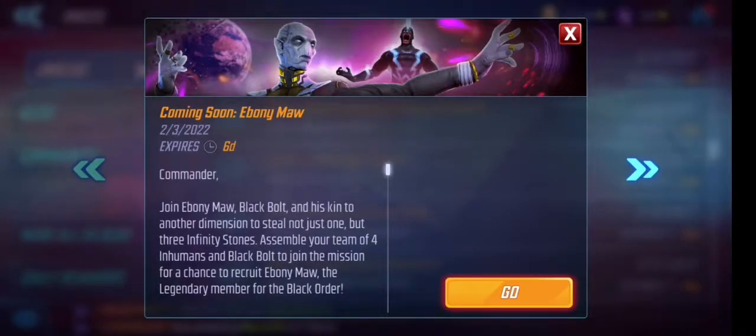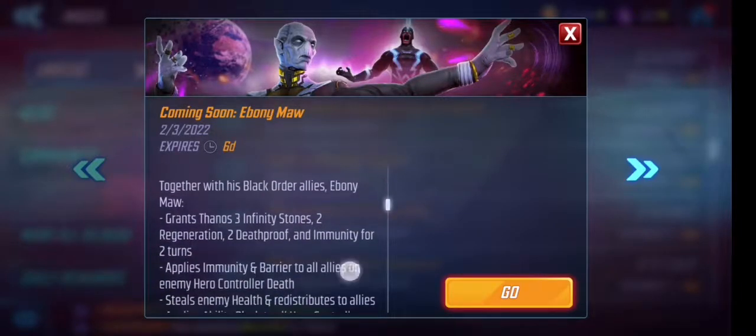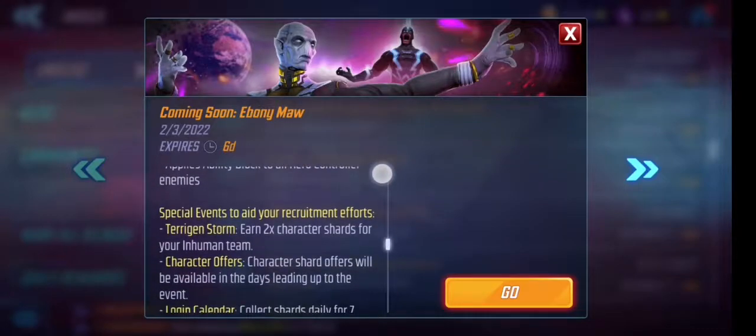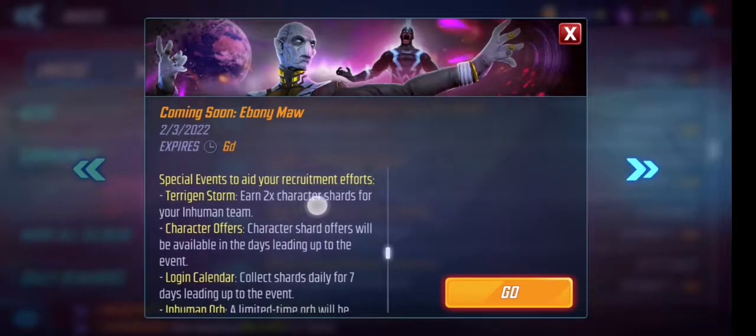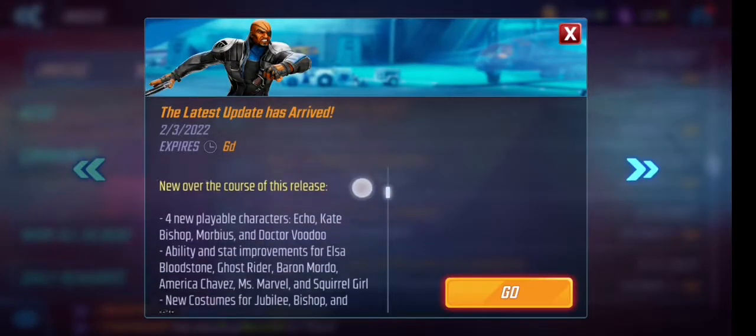To get him you need Black Bolt and all the Inhumans. Whenever there's an event for legendaries, the characters you can get through campaigns normally double up their shards — always be mindful of that. Luckily I got my Ebony Moore maxed out to seven stars, so it's all done on my end.